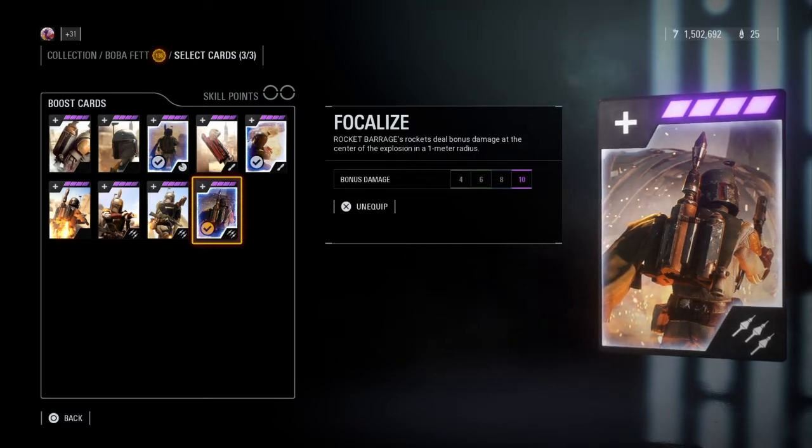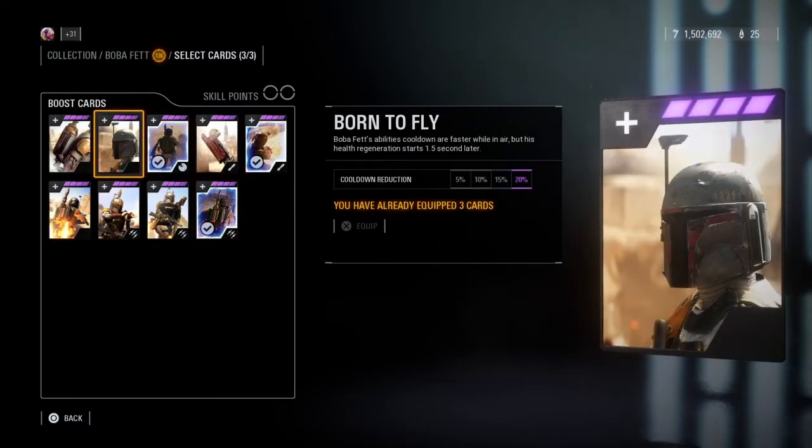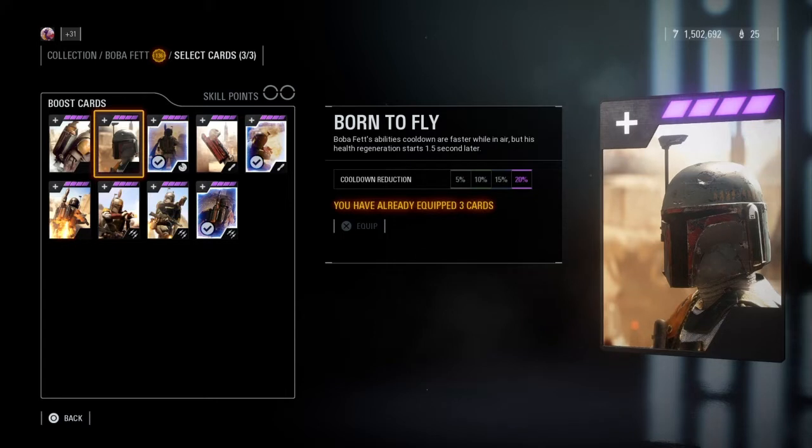The final card I like to use with Boba is called Focalize, which makes each rocket from Boba's barrage deal 10 extra damage within a one-meter radius, giving a total of 85 damage per rocket or 425 if all five rockets land. With Boba's low health stats, any way of dealing more damage quickly over a short period of time is highly advisable.